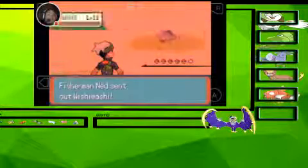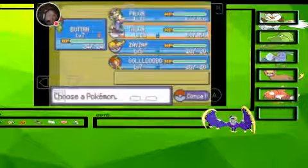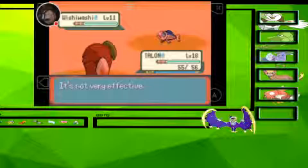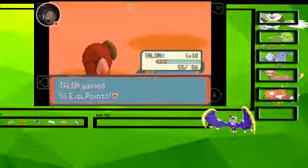I'm going to battle these two fishermen. Wishiwashi — do you turn into your schooling form? I'm probably just going to switch into Talon. I basically don't need the other two mons I have. I could use the shiny Magikarp I got, and that's it. I don't really need anything else. Foresight? I don't want to learn Foresight — what is Foresight going to do for me? Foresight sucks.